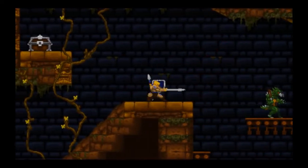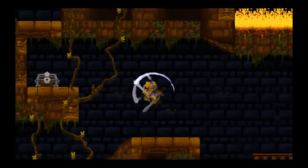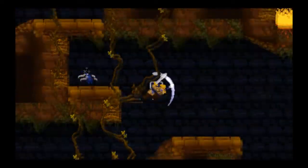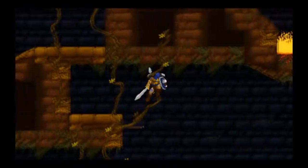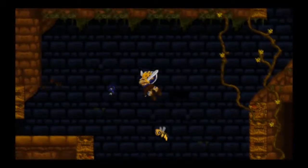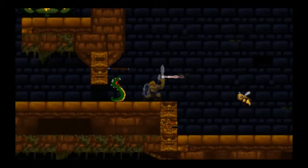We'll get our helmet back over here. Use a little spear, get the helmet — yeah, we're in full Viking mode again. And there's a bee... and an arrow. Goodbye helmet, we hardly knew you.